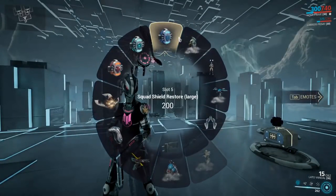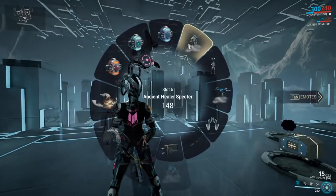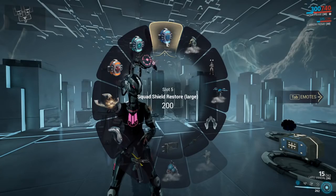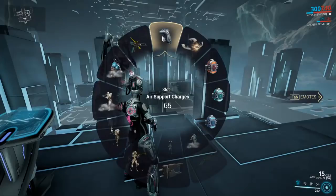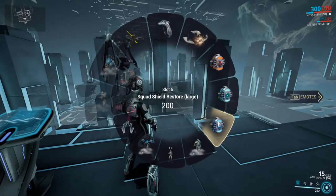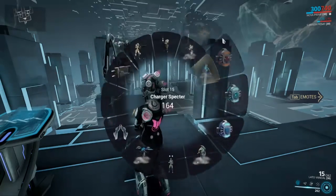First of all, the item changes position based on what you used last. So right now the squad shield recharge is up here. But if I want something else — say I want to use an air support charge — now it's moved down here and the shield recharge is over here. So nothing is ever really in the same spot twice.